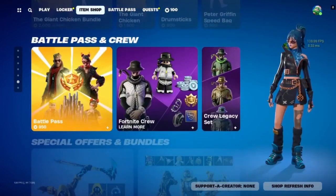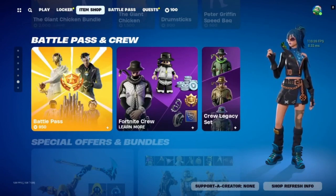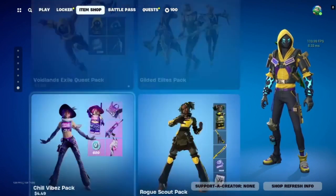We have the battle pass — if you have it you'll see the laser man and the 25-level jump. We've also got the Fortnite crew and legacy set, plus our special offers: void x void lands, exile, gilded elites.